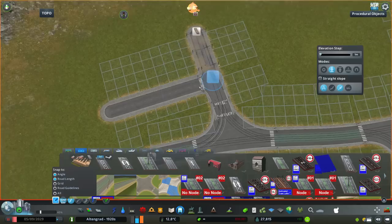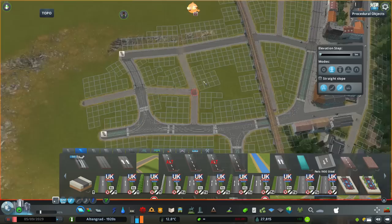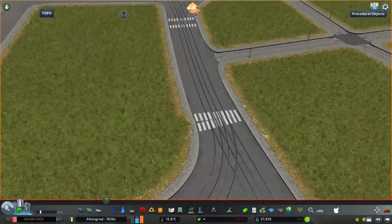This viaduct is not exactly all that super long — it's just going over some sort of a valley so it can continue towards that small train yard that comes from the cargo port. Later I will probably build some smaller town or village there, one that just recently got connected to the city itself.